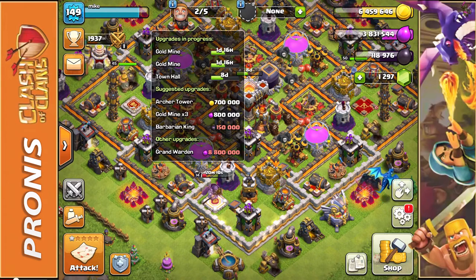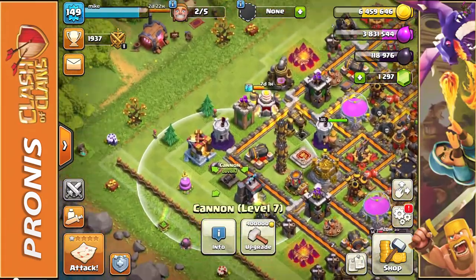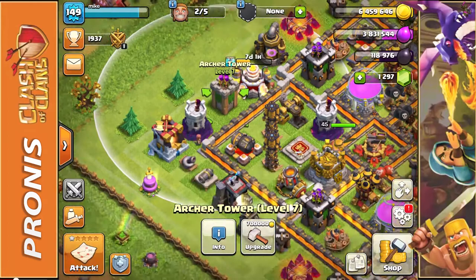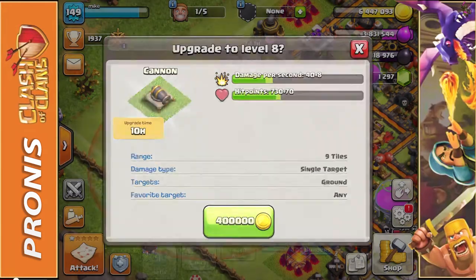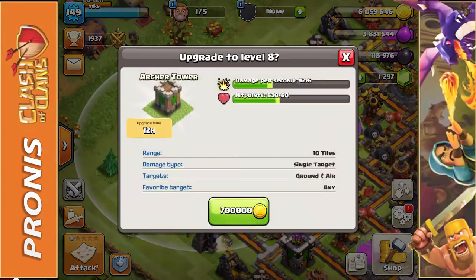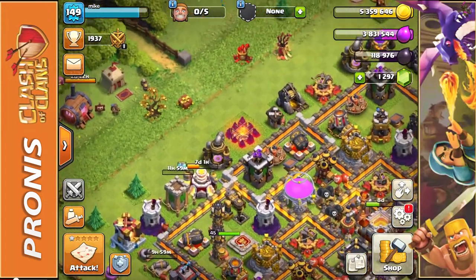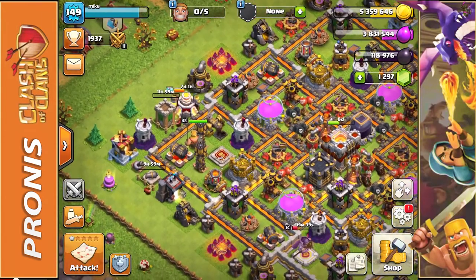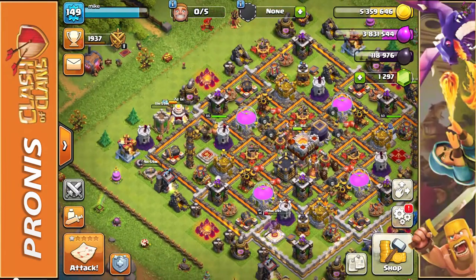We have two builders and we need to choose what to upgrade. We can upgrade the Cannon, which is currently level 7, or the Archer Tower, which is also level 7. I'm not too sure what to upgrade — you know what, both of them are going to take a little under 12 hours, so we're just going to work on both of them. Hopefully we'll finish them by end of day. Maybe I'll get started on those gold mines if not — otherwise I might just keep upgrading the Archer Tower and the Cannon.